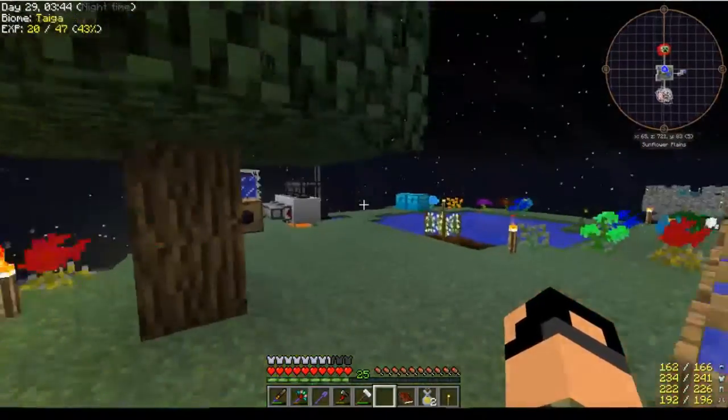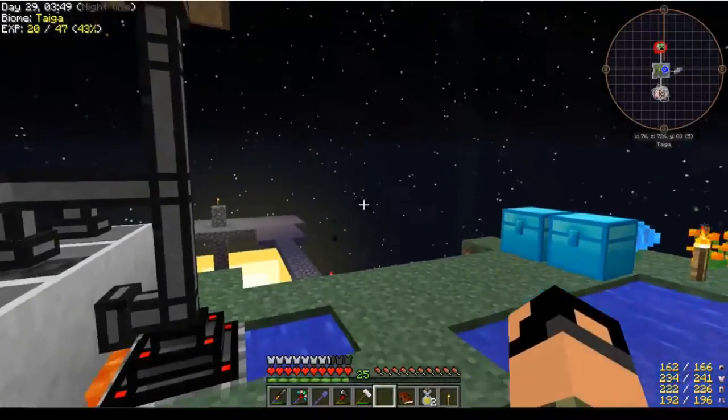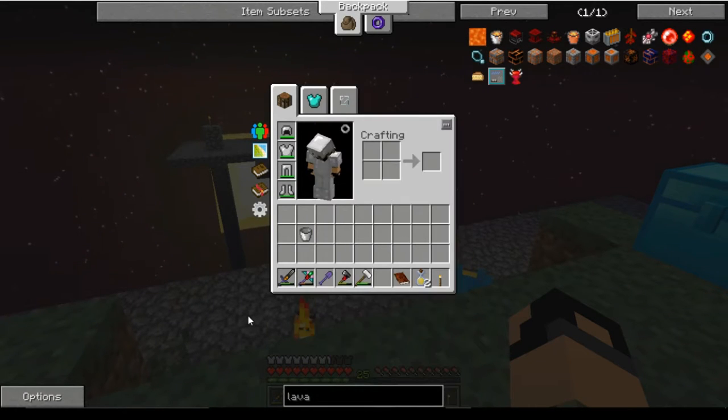You guys will notice those pillars are all gone. You'll also notice my pick's mining level has been boosted to Ardite. We also got three things put on there: Durabilite, which was a diamond, emerald, and some haste.